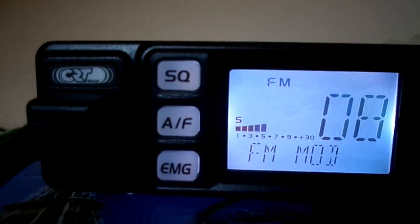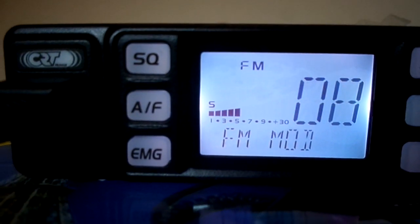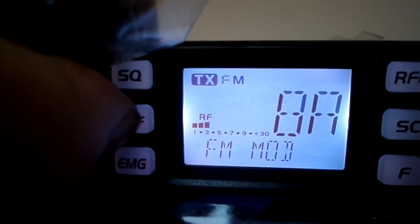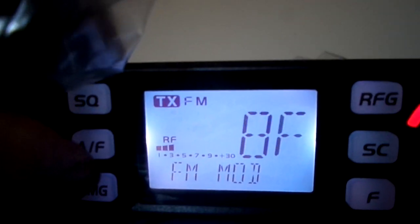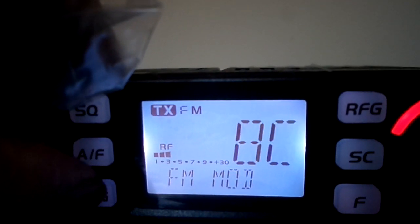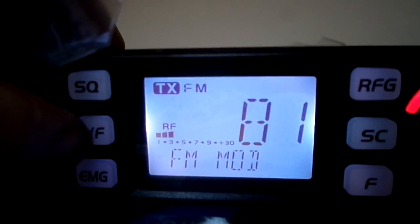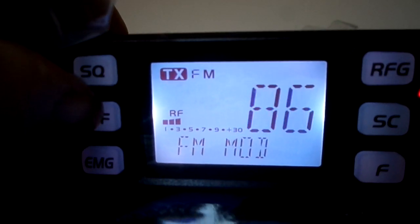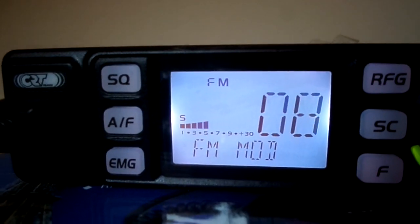Key the mic again with the talkback switched on, hold the mic key pressed. Press AF and you see it goes up; press EMG and it goes down. Yours is probably set something like this. My advice: put it to about 88 and leave it.